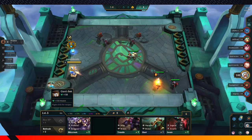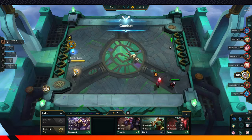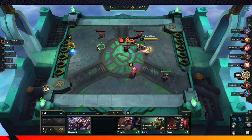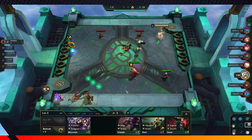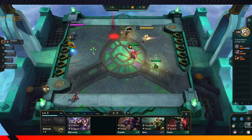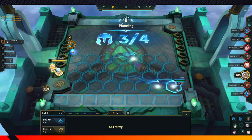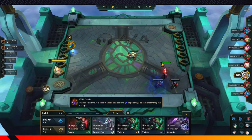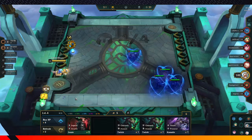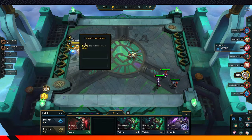We're gonna create an item here — this is the Hand of Justice. He's just on here for a bonus until we hit the other units that we actually want. We can buy XP to level up. So for instance, we just did this. We're gonna save this Hand of Justice.